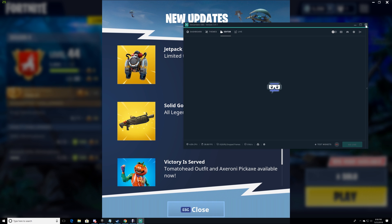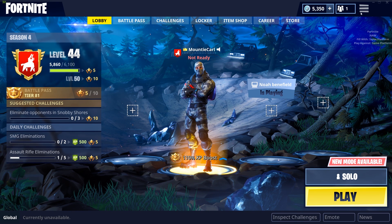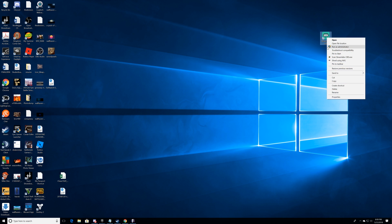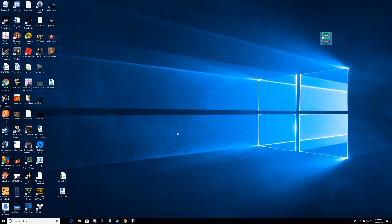I'm gonna close down Fortnite. Then I'm gonna drag this over here — what we're gonna do is right-click on it. As you can see right here, there's 'Run as Administrator' and we're gonna go ahead and click on that. Say yes, we want to click on that, because that is what we're doing. It's gonna check for some stuff.